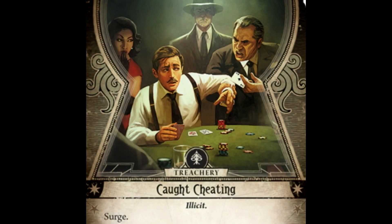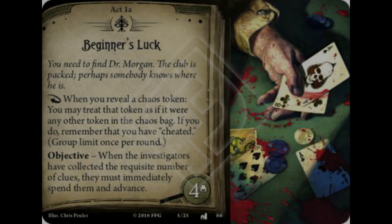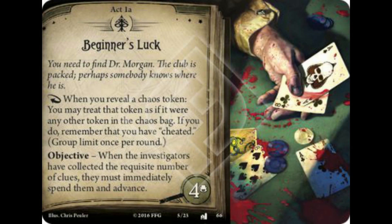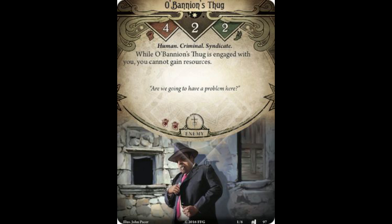Caught Cheating is the other new treachery card introduced in this return to scenario article. This card has the illicit trait, the surge keyword, and has an effect that reads: Revelation. Each player who has cheated must lose two resources and take one damage. In the original scenario, if an investigator decided to cheat, there is no consequence in this scenario for doing so, often leading to more cheating. This card being in the encounter deck brings more meaningful choice on whether or not an investigator should press their luck, especially when accompanied with other party members. The surge keyword is the salt in the wound — having to face another card from the encounter deck can mean one of O'Bannon's thugs has come to rough you up.